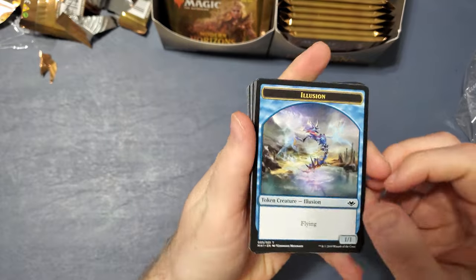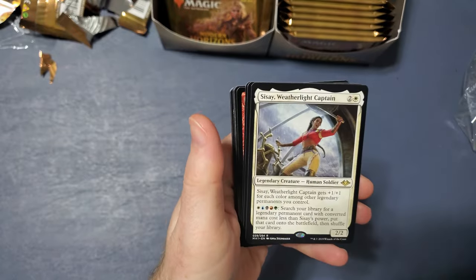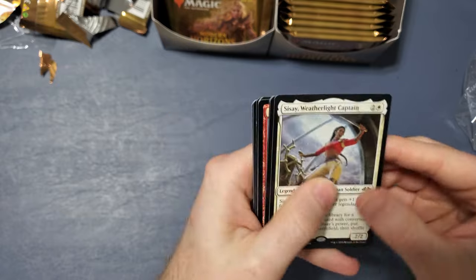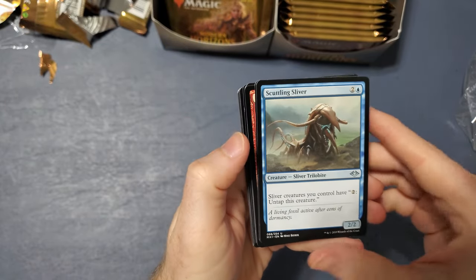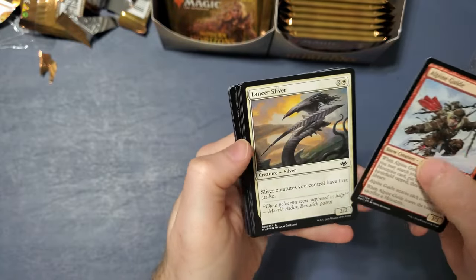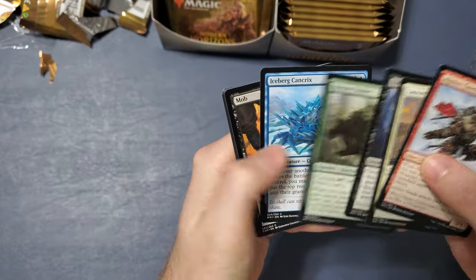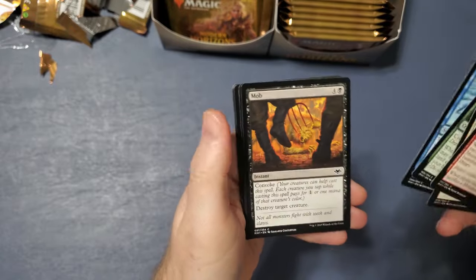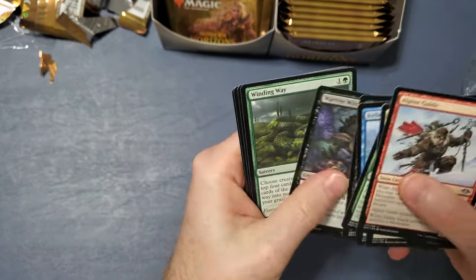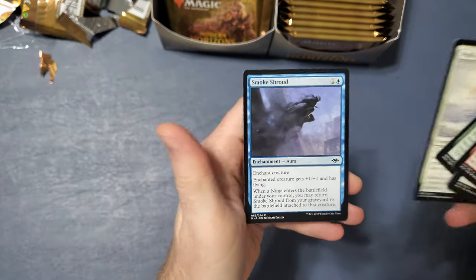Okay, Illusion Mirror. Snow Covered Plains. This is a Weatherlight Captain. The Scuttling Sliver, Lonely Sandbar, Alpine Guide, Lancer Sliver, Return from Extinction, Crossan Tusker, Iceberg Cantrix, Mob, War Eye Witch, Winding Way, Goblin War Party, Wall of 1000 Cuts, and Smoke Shroud.